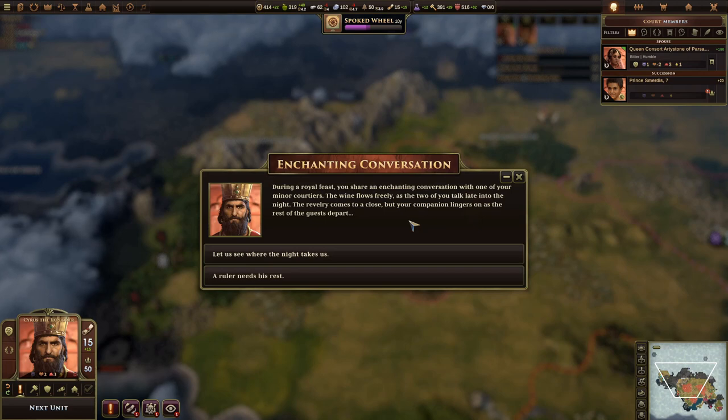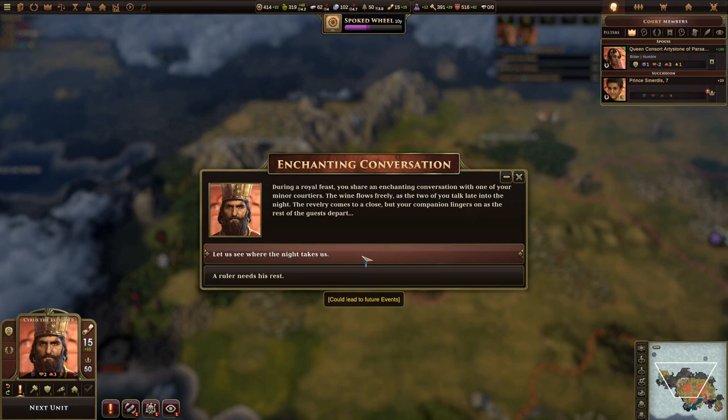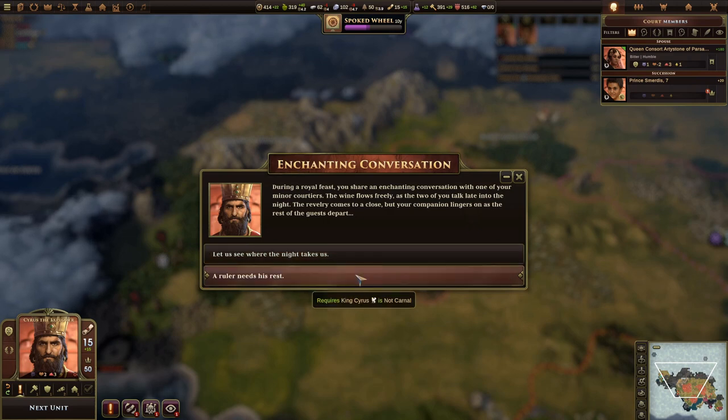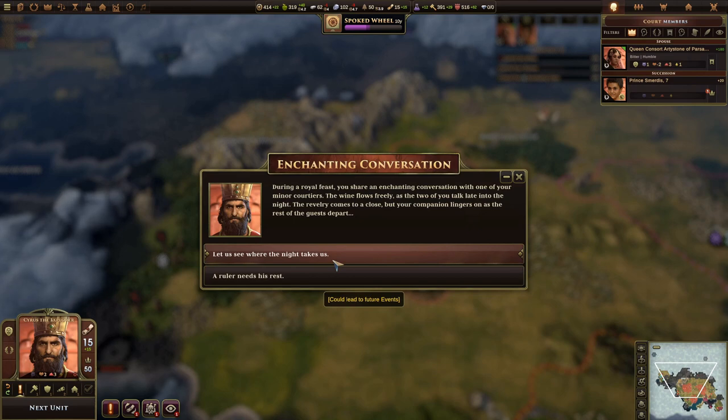Some pop-ups aren't just single decisions but chain out over multiple years — sometimes very long times. Apparently we got into some flirting with someone in our court. We can either see where the night takes us, which could lead to future events many turns from now — maybe an illegitimate child or our wife finding out. Or, if we have the required abilities on our leader, we can just say no and send her home. I'm going to go for the more interesting route.